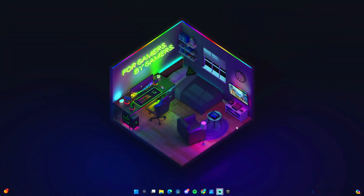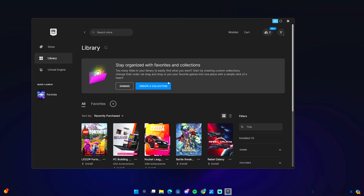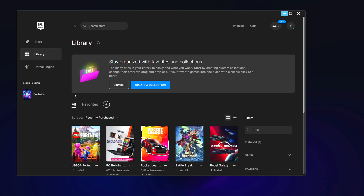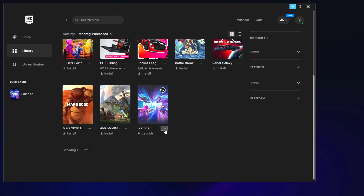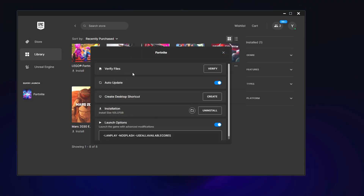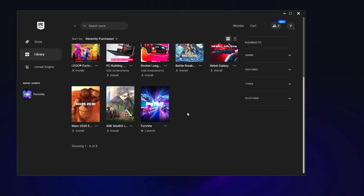Let's start off with verifying your game files. Open up your Epic Games Launcher and go to Library. Scroll down until you see Fortnite, click on the three dots, then click Manage. You'll see Verify Files — just click Verify. This shouldn't take too long, and that's the first tip.